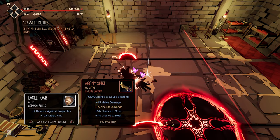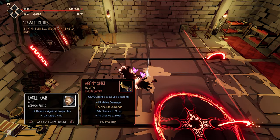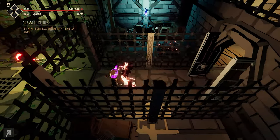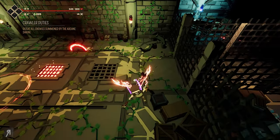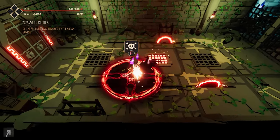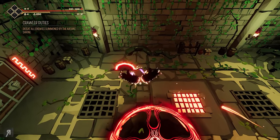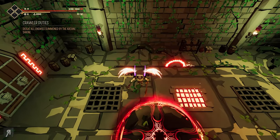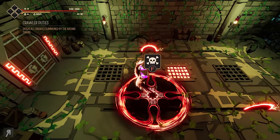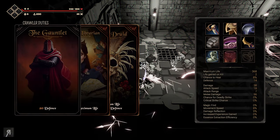I'm going to extract the essence of this particular shield and then we can move on. Look at that, we're getting a massive amount of essence. Now technically you don't have to move on to the next room — you can stay and do whatever amount of damage you want and then move on. There's no limit to how many enemies you can fight, but they will give you less experience over time.